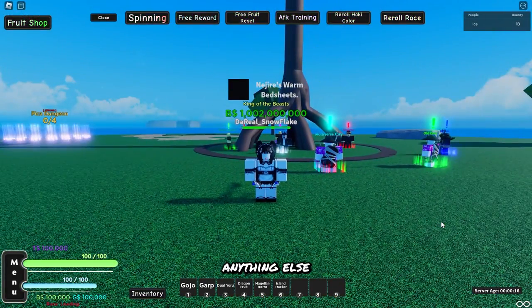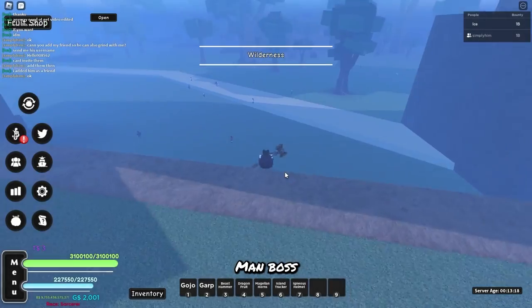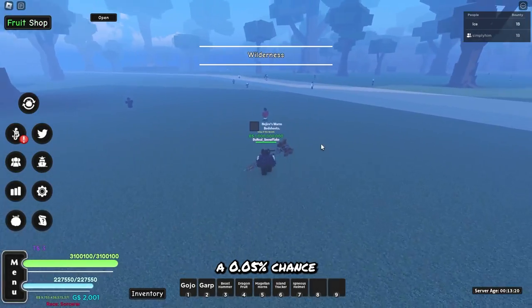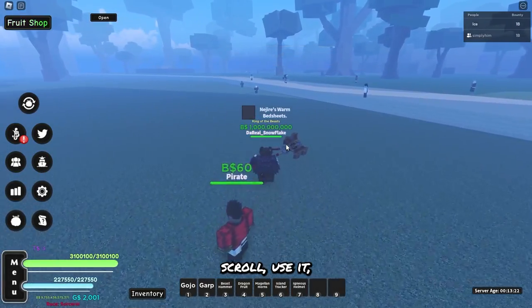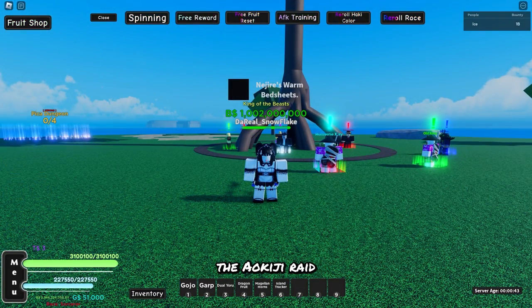You don't actually need anything else to get Gear 5, but if you do want to unlock Snake Man, you need to go to Wilderness and defeat the Snake Man boss, and there is a 0.05% chance you'll get the Snake Man Scroll — use it and you get Snake Man. For Gear 5, you need to do the Aokiji Raid on 2nd Sea until you get the Permission Scroll, but you also need to buy the Muse for 12k gems.